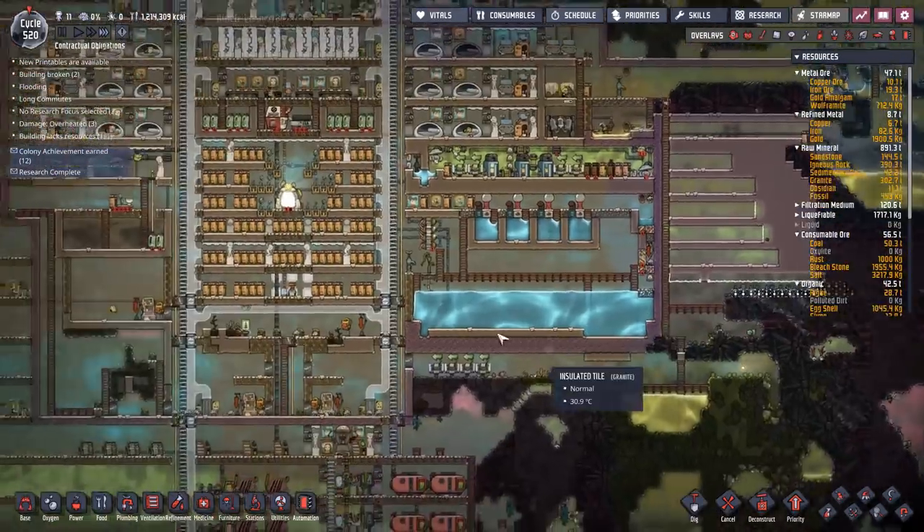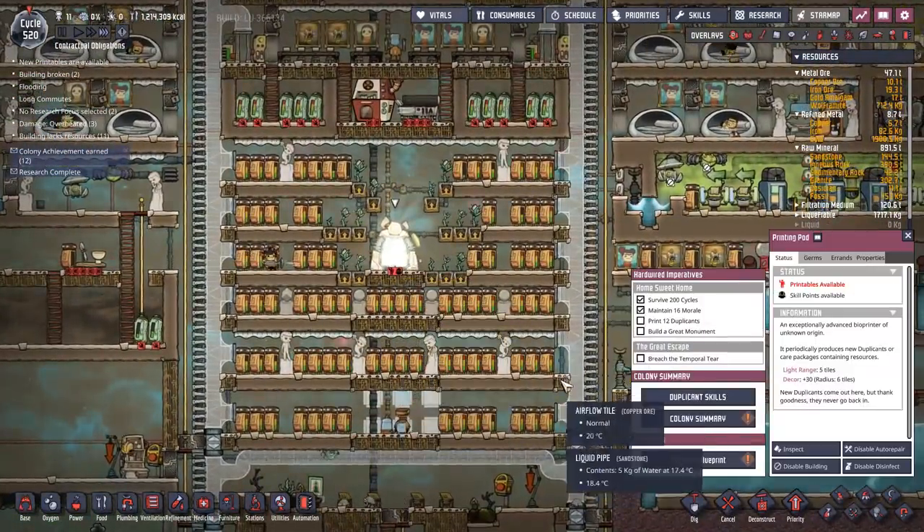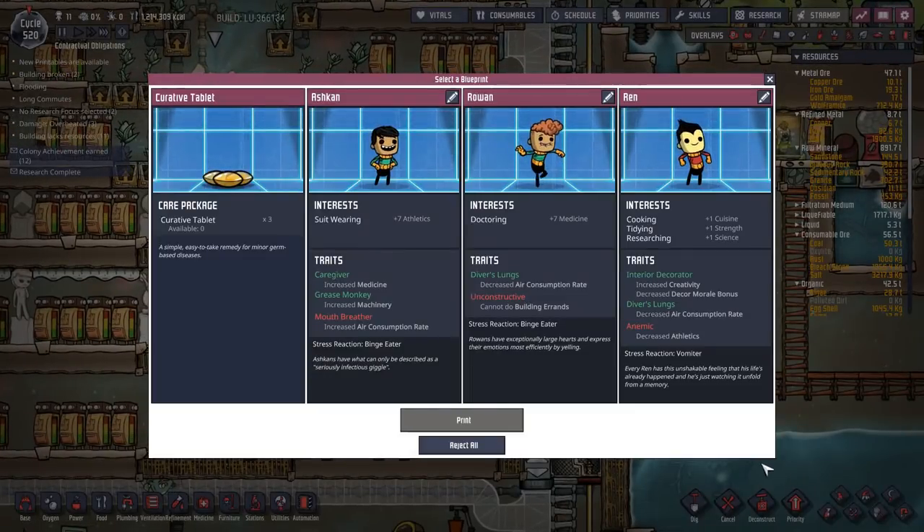Can we bring in another dupe? Curative tablets, cuisine strength, science — you've got divers. Oh, you can't do building errors — don't like that. Crease monkey and mouth breather though — I'm going to say no, reject all. We'll just keep going.